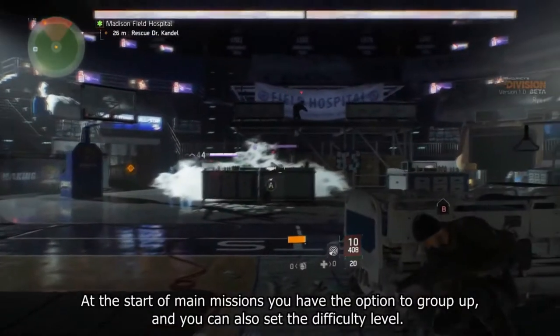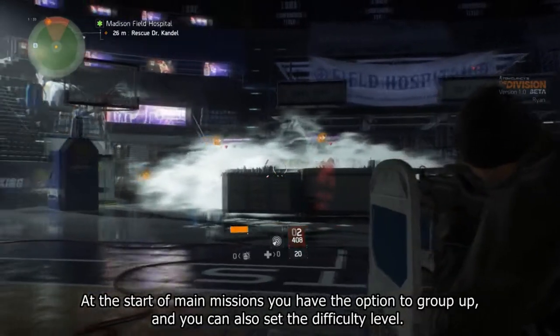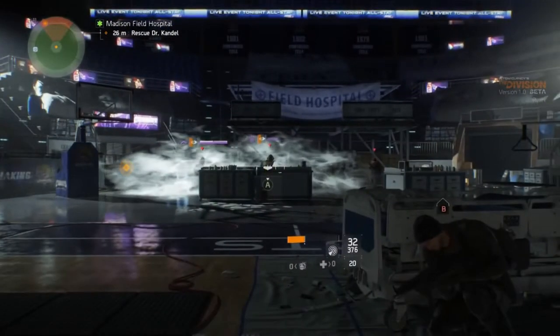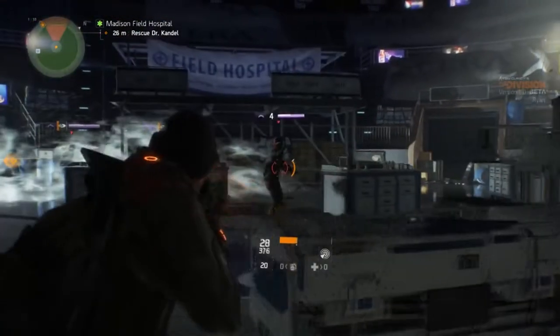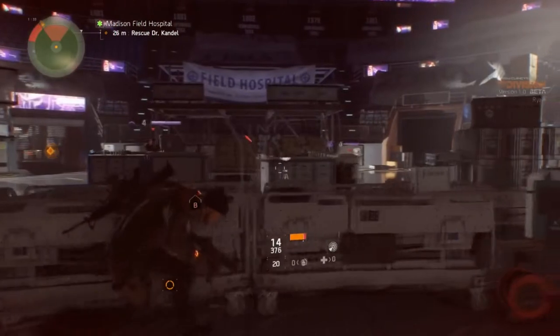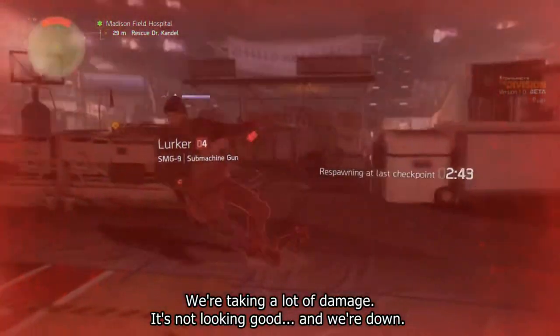At the start of main missions you have the option to group up, and you can also set the difficulty level. Let's try it out on our own so we can try out our different weapons. We're taking a lot of damage — it's not looking good. And we're down.